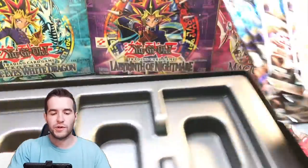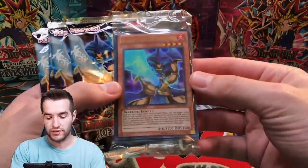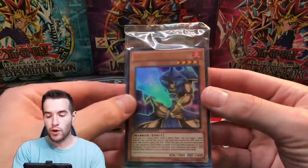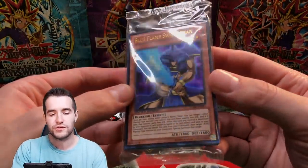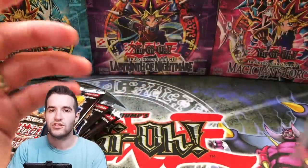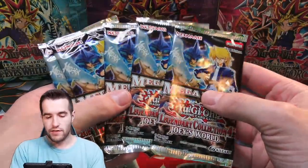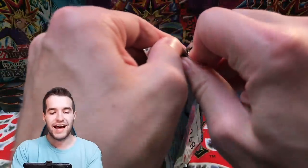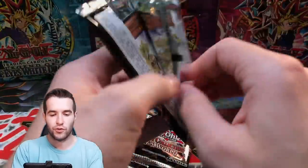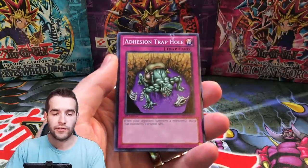Alright, let's get into all these. How many packs is it? Five packs. This used to be a $30 product — I remember getting these from Walmarts when I was first getting back into it. We have the promos — I'm going to keep this sealed probably. There's the Blue Flame Swordsman, and they also have the Scapegoat tokens which is really nice. Then we have the five packs. This is a mega pack, so it'll have a super, an ultra, and a secret all in one pack, plus a rare.